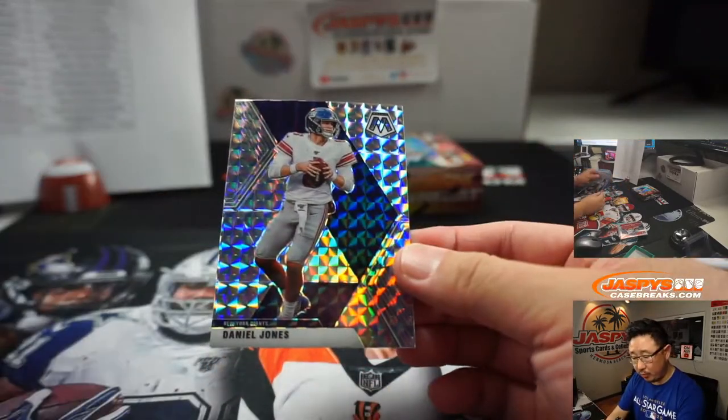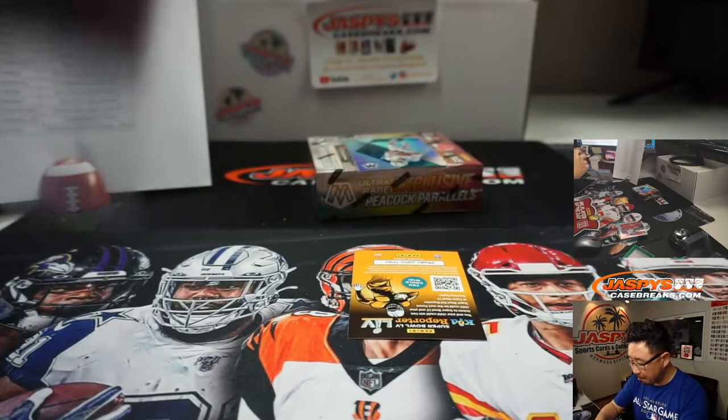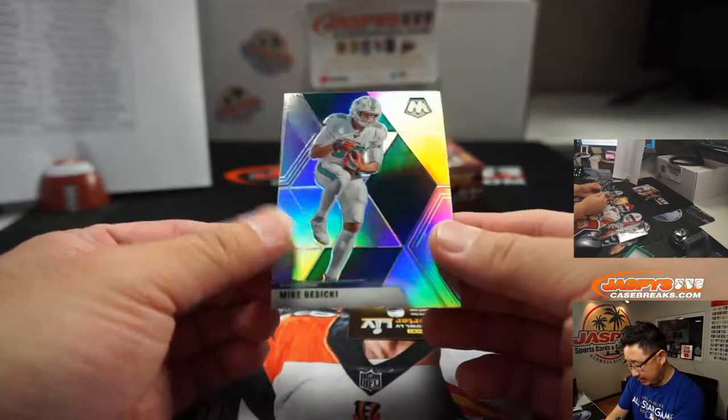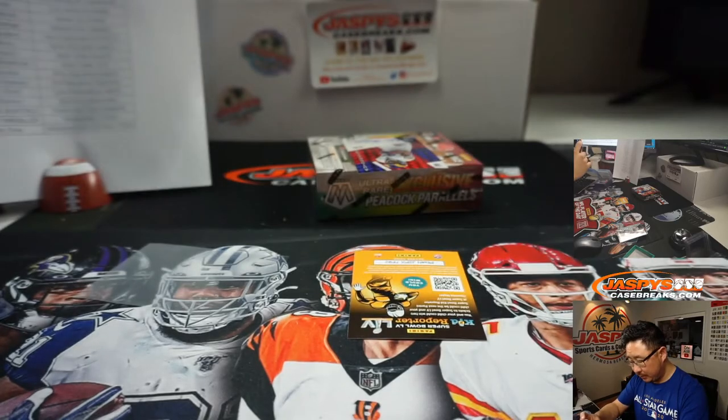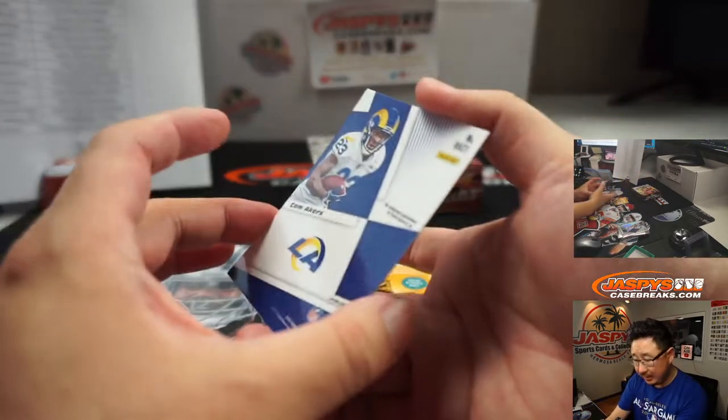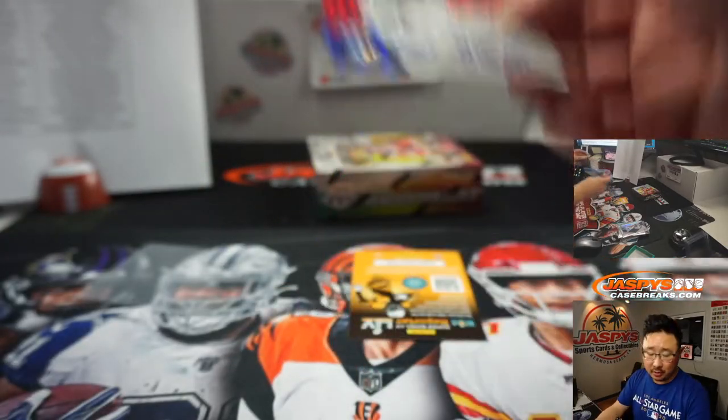And Daniel Jones for the Giants — Fuad. We've got a silver Mike Gesicki right here. Wow. And it's another Cam Akers — Cam Green Acres too — for Oliver Smith.